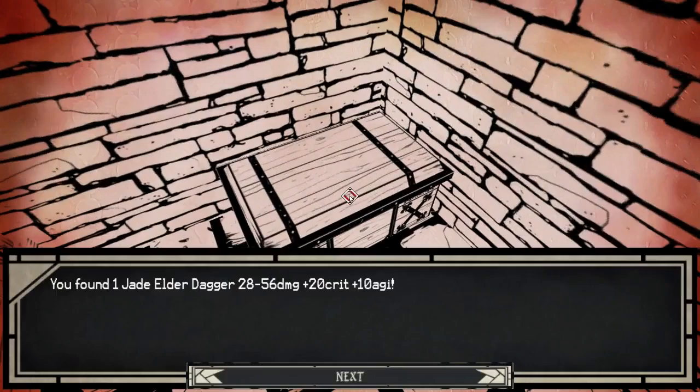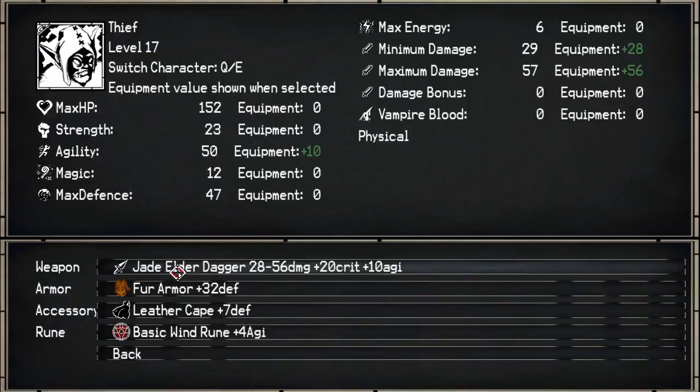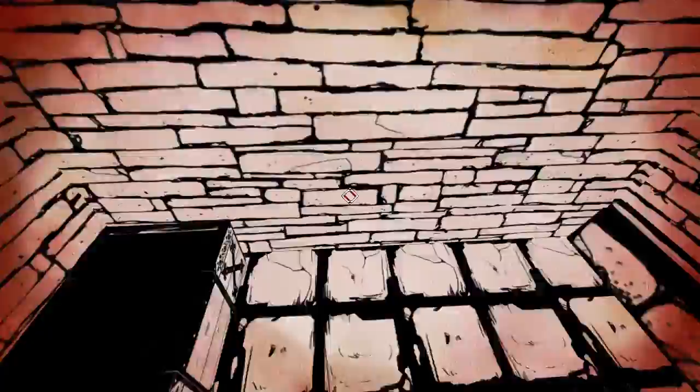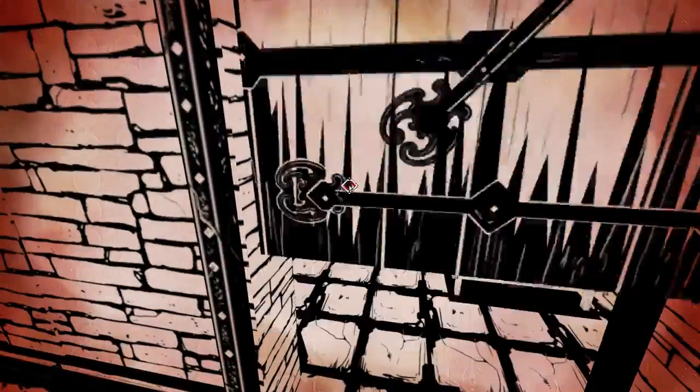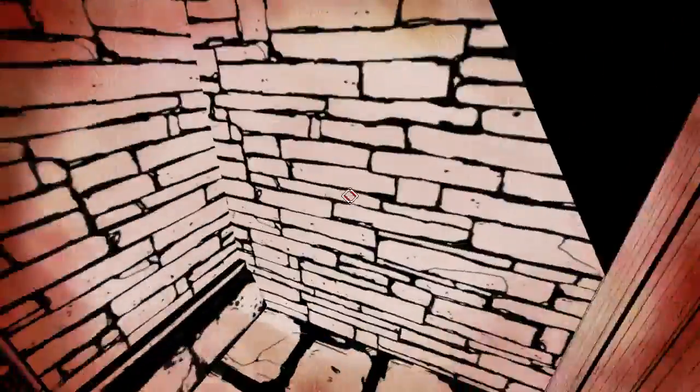I was wondering if I could make an all AoE team — that would be interesting. Jade Elder Dagger — that sounds amazing. Hey, Goblin! That's right, I already have a Jade Elder Dagger. Now I want to find that switch. I've been through all of the rooms now, except for this one. Hopefully the switch is in here. Maybe it's further down the way. I'm going to click on an iron ring somewhere. There's a scraping sound. That's all of them — I can't do anything in here clearly. So, on to that Mark battle.